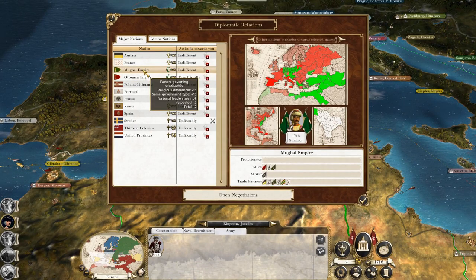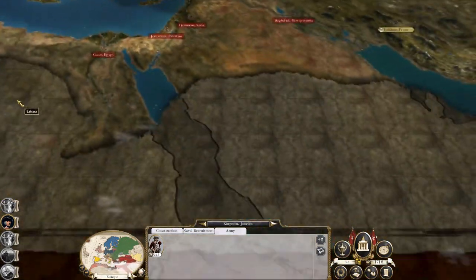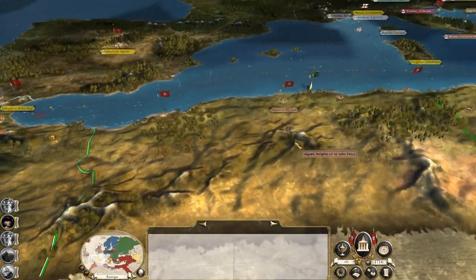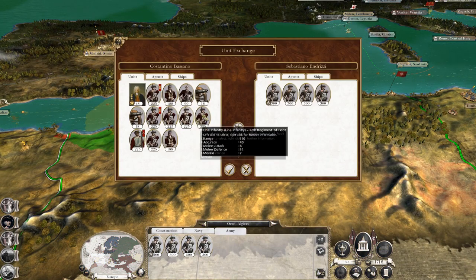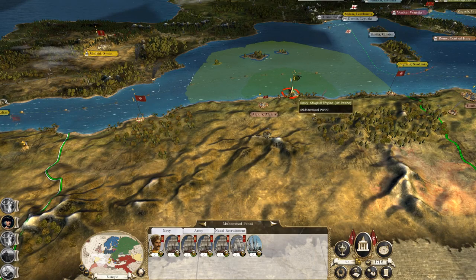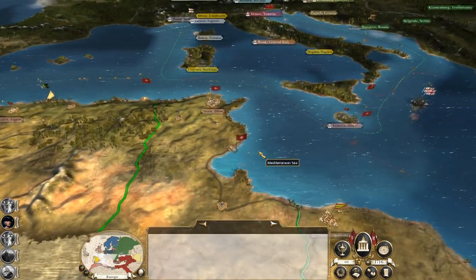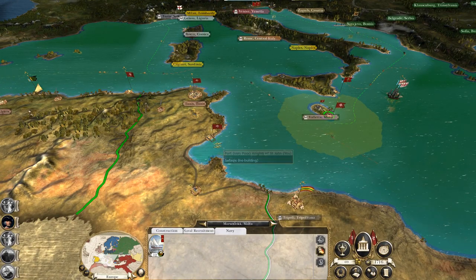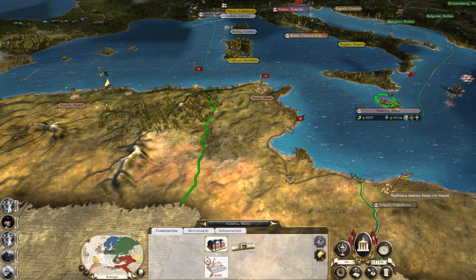The Mughals are very different to us. They don't like our religion and they don't respect our government. If they do declare war on us, that'll be a bit sticky because we'd be at war with the Ottomans. But if they do, then the Ottomans will be in a lot of trouble. Let's take a risk - entice the Mughals to go for Valletta, because obviously that's what I want in the long term.